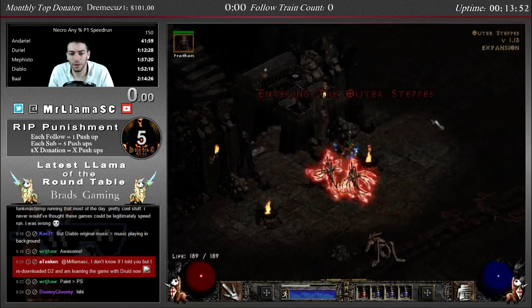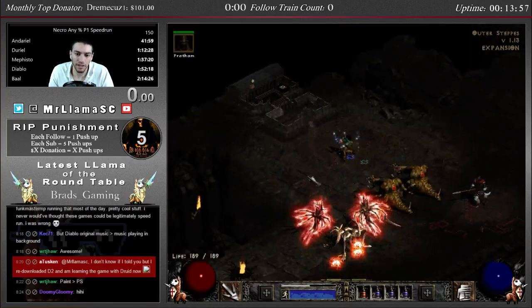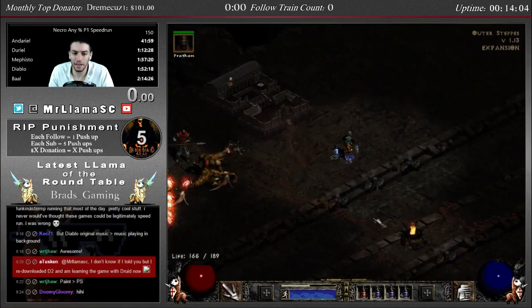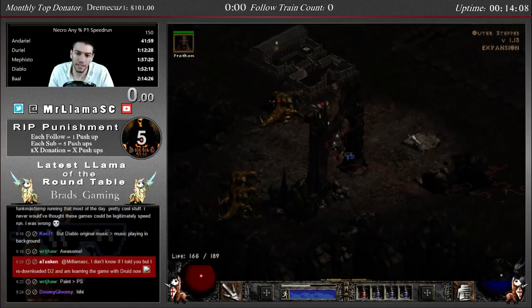First thing I want to show you is these are set maps. I can already see these maps, but if I could not see these maps — it does not matter. Because these are set maps.